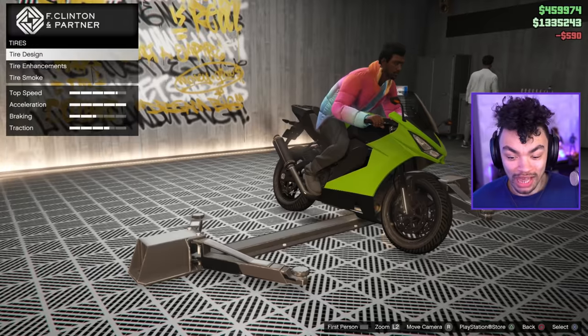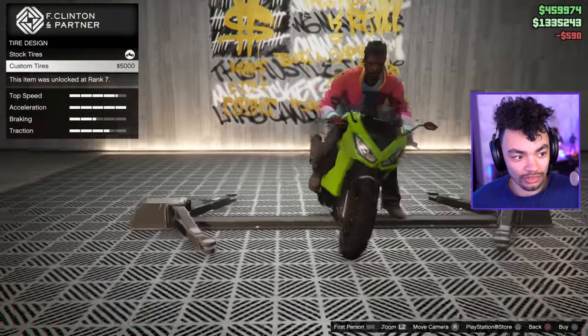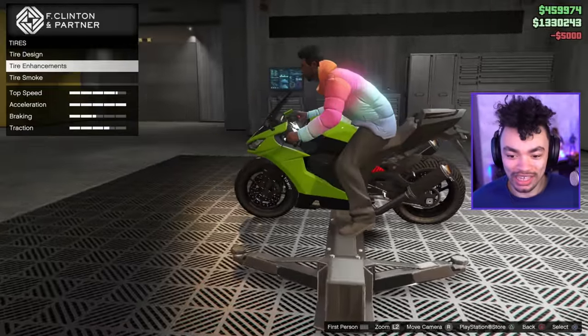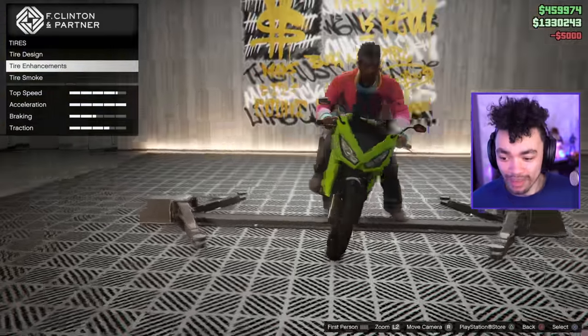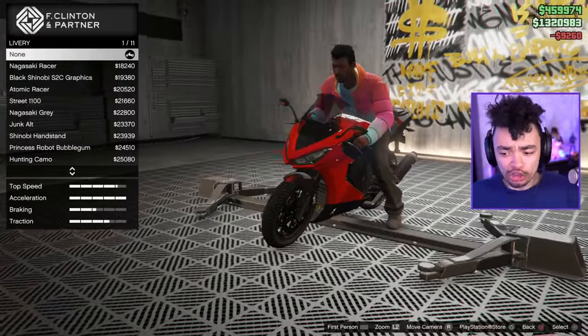Tire customization — do you want to put custom tires on it? Sure. It's got Atomic on that side, only on one side. It's a motorbike — you should own both. We've gone for the red paint color, it looks pretty good.